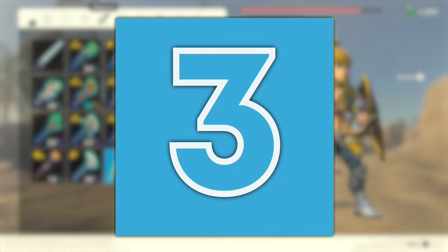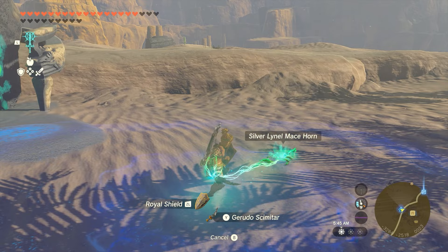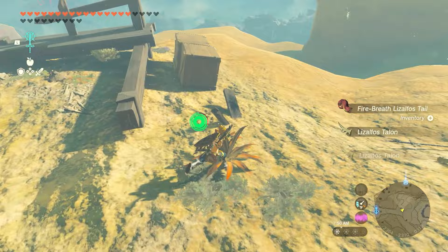Number 3: Gerudo Weapons Fused with Monster Parts. Gerudo Weapons work similarly to Zora Weapons — they have an ability that doubles their damage, but unlike Zora Spears that require you to be wet to get the damage boost, Gerudo Weapons deal double damage whenever they're fused to something. Since Gerudo Weapons already deal a fair amount of damage, it means that you can easily get your weapon damage stat into the 80s and above if paired with the right monster part. Gerudo Weapons are found all over the Gerudo Desert, and every Gerudo Weapon has this ability, so it's a good idea to stock up on them whenever you can.